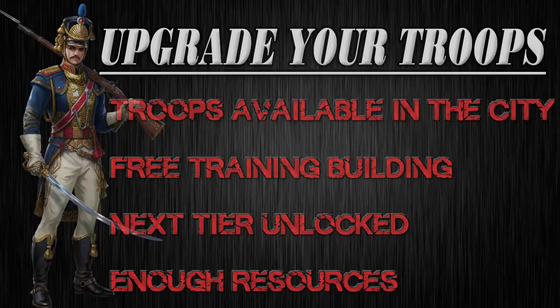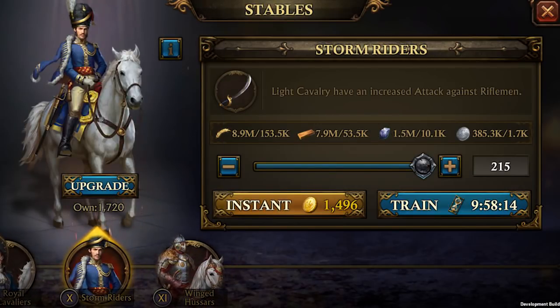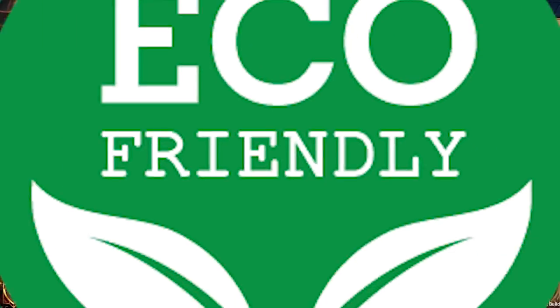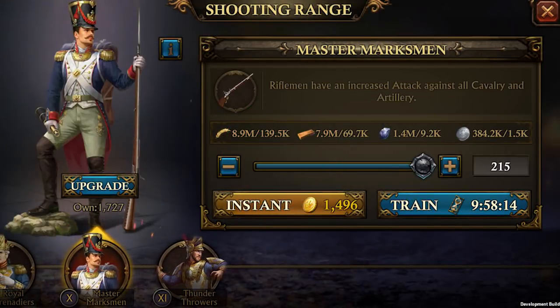To do it, it's pretty simple. Open your training building and select the troop which you wish to upgrade. Tap on the upgrade button, select the amount of troops you wish to upgrade, then tap on level up. GLG is going green and you can recycle your lower tier troops into powerful ones.